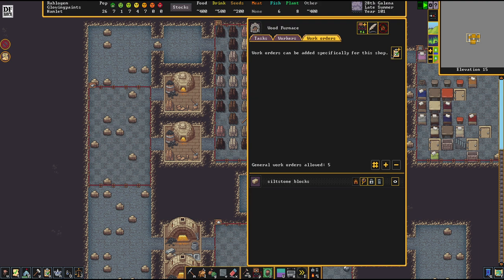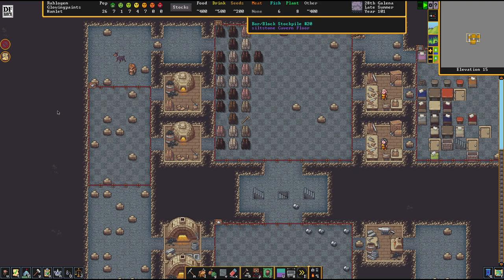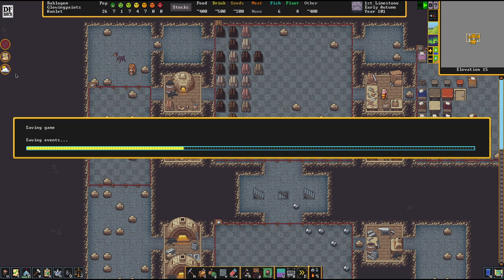Let's check on our wood furnaces and make some charcoal. I'll order a custom one-time order of 10 times each, so we get some stuff made here as fast as possible.